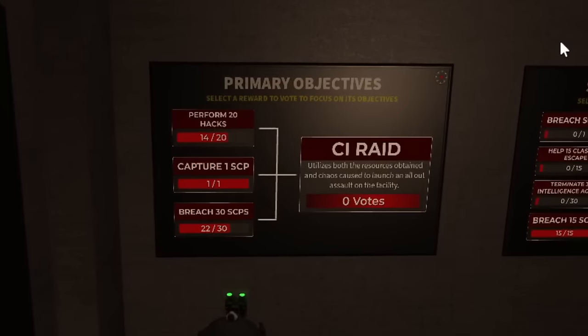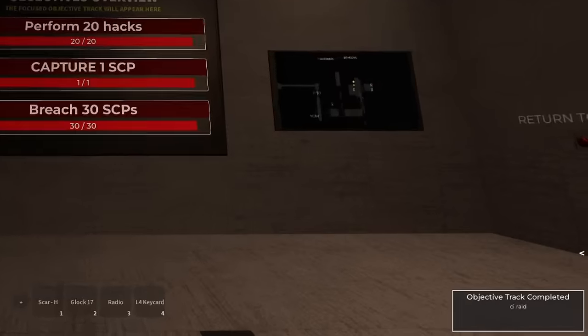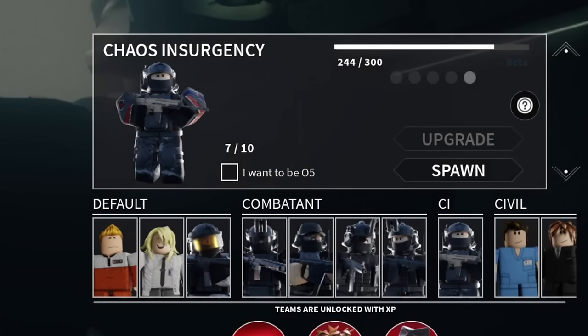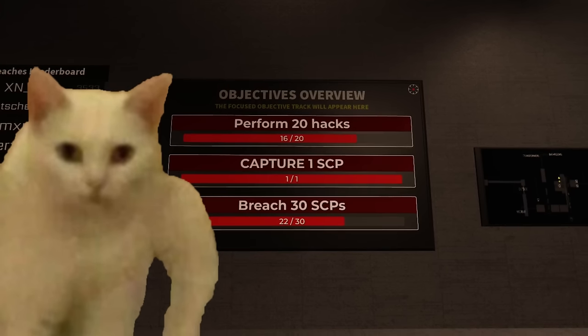And finally, we have the main objective — the Chaos Insurgency Raid. Depending on your objective, once you complete them, you're rewarded with the Chaos Insurgency Raid. To my knowledge, the Chaos Insurgency Raid increases the team size and opens up the Class D tunnels — though I'm not too sure about all the details. So if you guys know what else this Chaos Insurgency Raid does, please let me know in the comments.